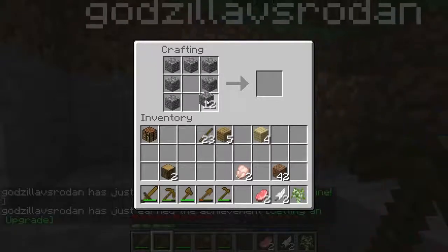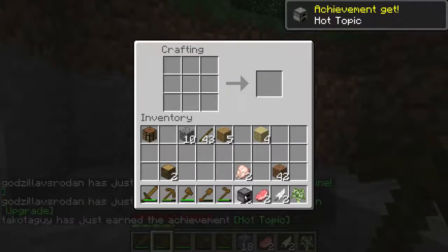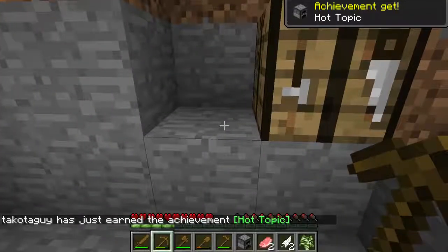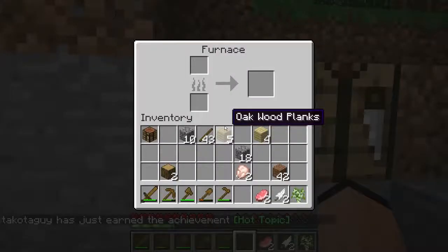So if I take the stone and my crafting bench, just make a ring of it, this will make a furnace. Now why do we want a furnace? Let me place the furnace down once again with the right mouse button. Right mouse button to access it.